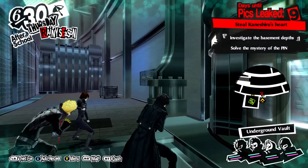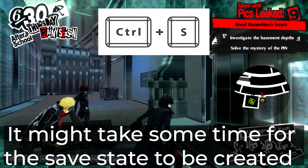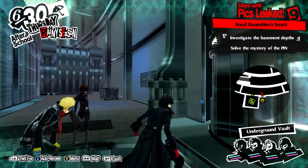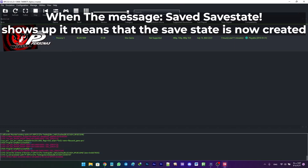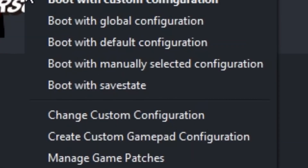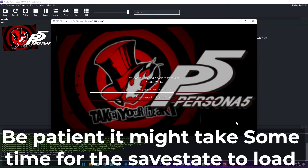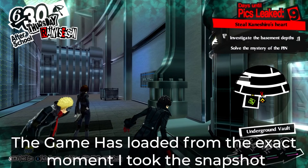For the last tip, we have save states. Creating save states is pretty simple — just open your game and press Ctrl+S whenever you want to take a snapshot. Note that you can only have one save state per game; if you take a second snapshot it will replace the first one. After the save state is created, right-click on the game and choose 'Boot with Save State' to boot from that snapshot. Remember that save states don't work for every game.